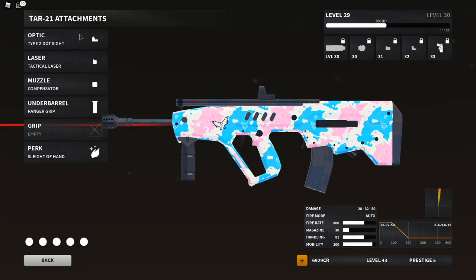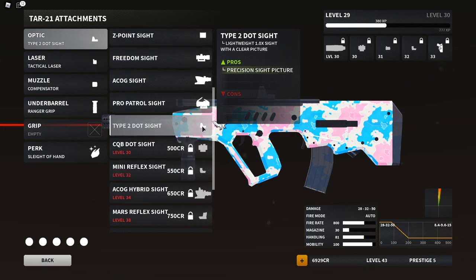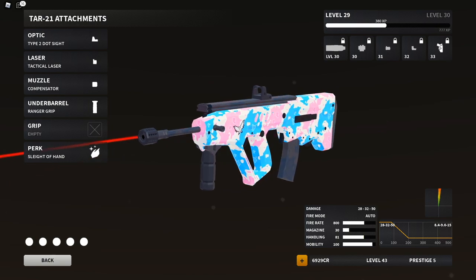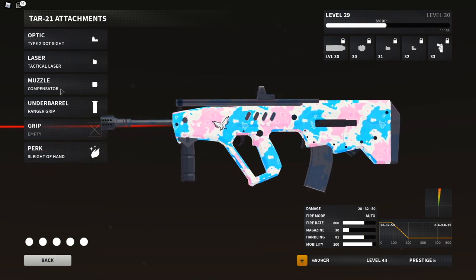The Type 2 dot sight helps a bit with handling and I generally like the sight — this gun only has 80 handling so any extra handling is really useful. The tactical laser is there because this gun has pretty bad hip fire and it helps a lot with that. The compensator converts recoil to more vertical and less horizontal, because I'd rather control vertical recoil than horizontal.